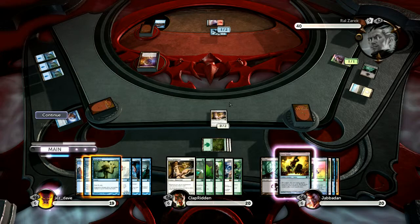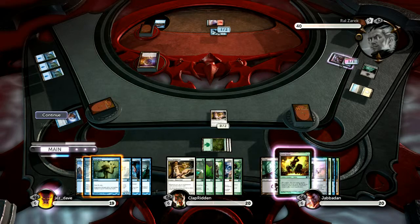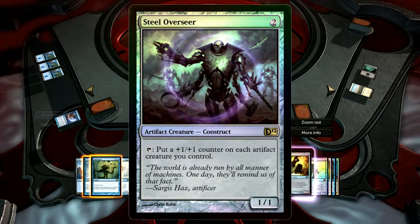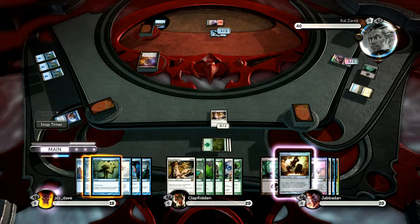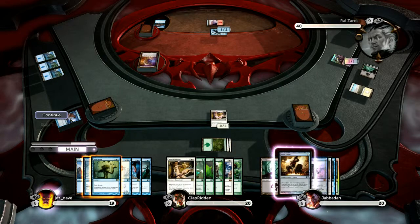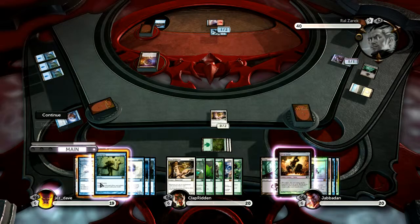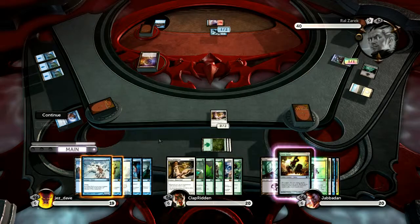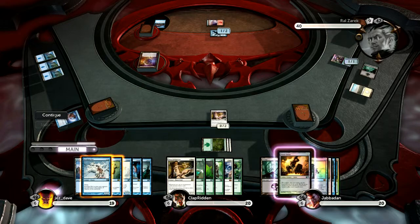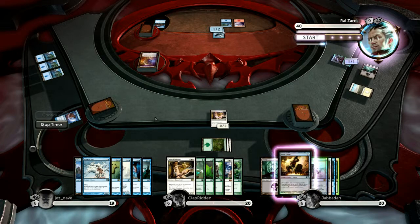He says: return target permanent you control and target permanent you don't control to the owner's hand. So I just summoned it again. He just wasted one of your magic though, but it probably doesn't matter. The only thing I could have done was stop him attacking, so I'm not going to waste that yet — I'm going to wait for him to play something more powerful. I'm sitting here with my Krovican Mist, which is a wicked card, except I don't have any illusions down yet and every time I've tried, he butchers me.